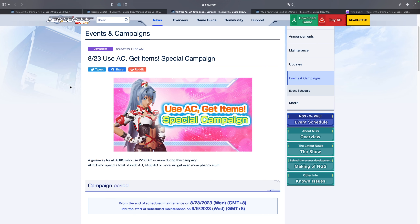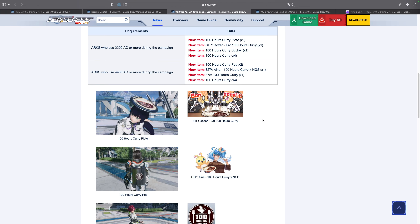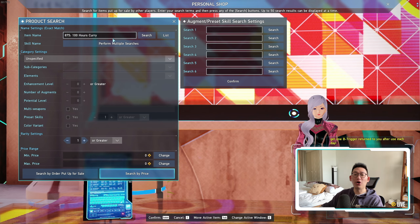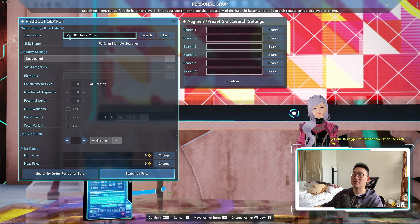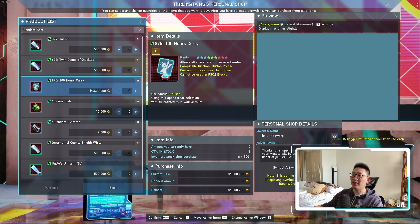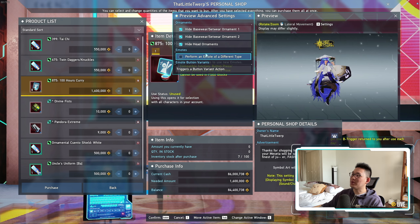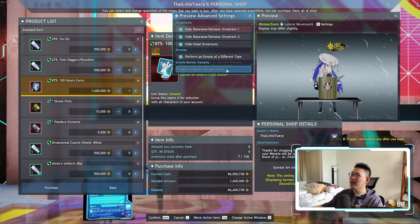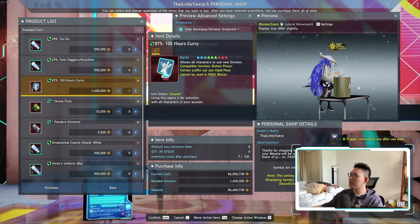The next campaign ending is the Use AC Get Items Special Campaign — the 100-hour curry collaboration items. If you want any of these collaboration items, you need to spend either $22 or $44 respectively to get all the different rewards. For free-to-play players, you can purchase all of those rewards through the personal shop. For example, the 100-hour curry emote is only going for 1.6 million. There's a female variant with a bunch of options, and the male variant where you actually cook the curry — it's a giant pot of curry. Pretty nice.